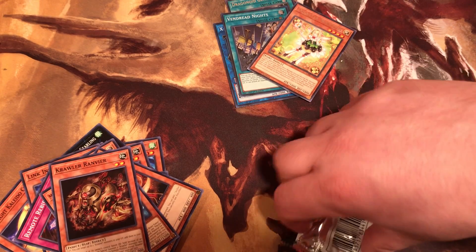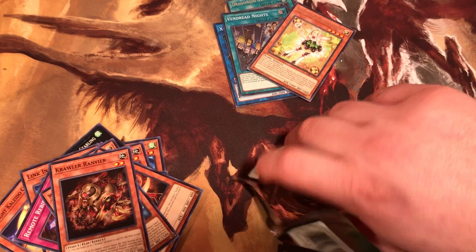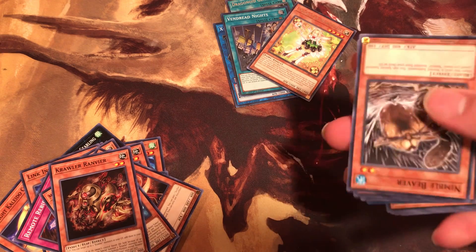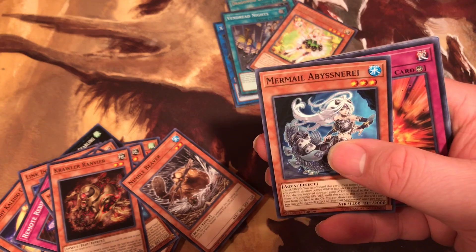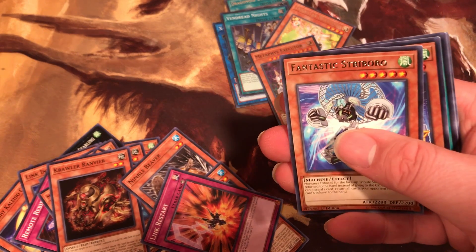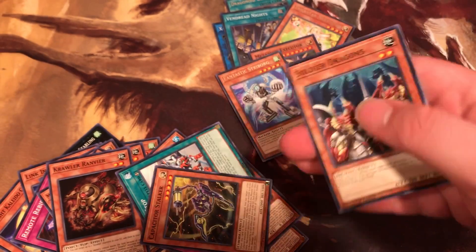Pack number three. Last pack, upside out. We got Beaver, The Mermel, The Link, The Mermel. Then we got Metamuss Executor, then we got Fantastic Stryborg, Turbocharger, Stalker, and Dragons.